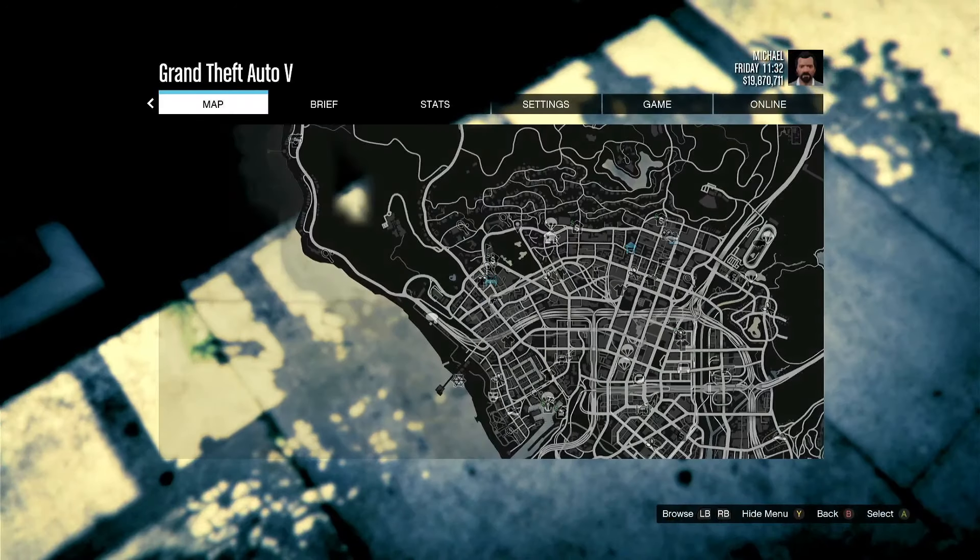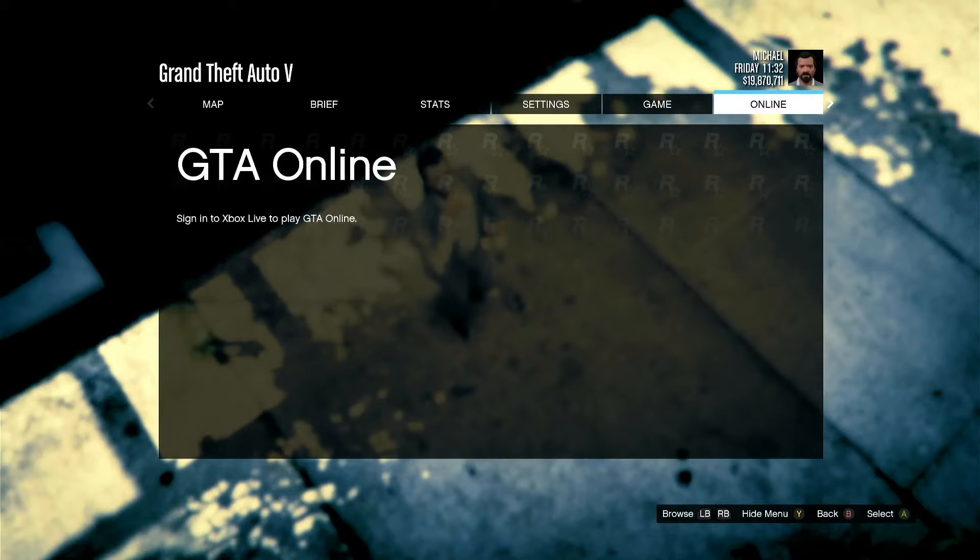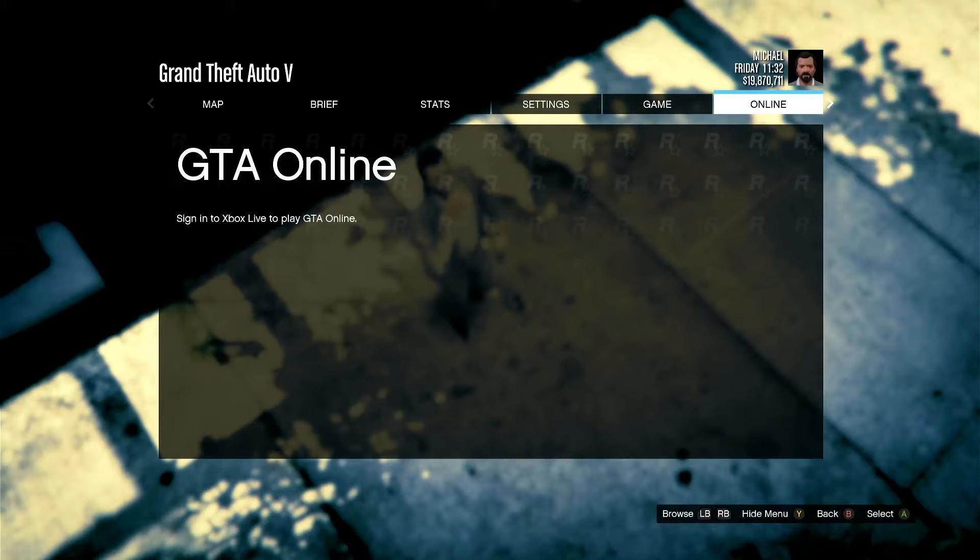The moment y'all load into story mode, hit the pause menu and head over to online. Now do the same thing as before: go into your settings, network settings, turn on the internet. The moment you turn it on, head back into GTA.